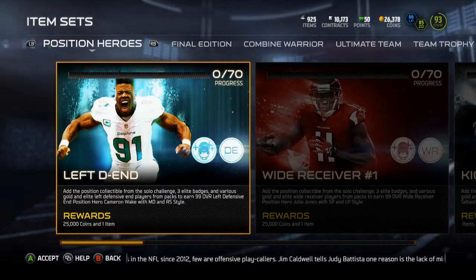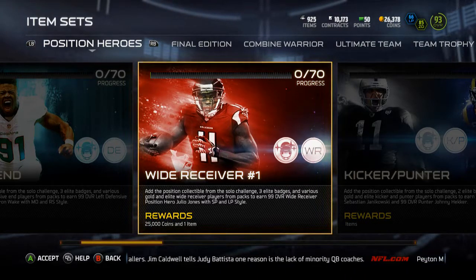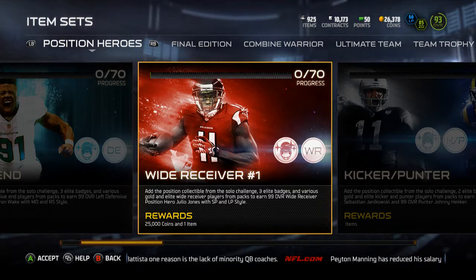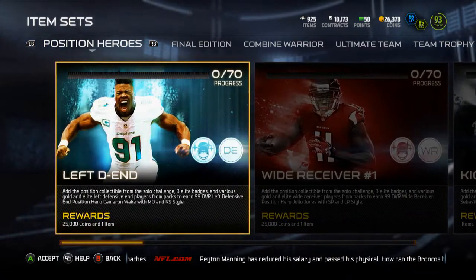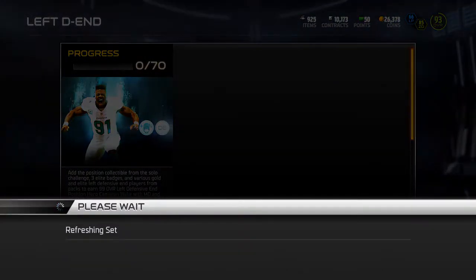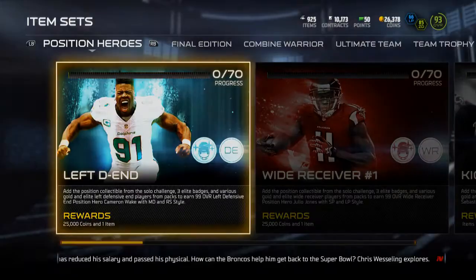What is up guys, it's Nick, and today I'm going over the new left end collection and the wide receiver number one collection, which means they're going to make more wide receivers — always good. It would have been pretty annoying if they only made one corner and one wide receiver. This is the first set for the wide receiver and the left end. I believe they added one more elite badge — it was two before and now it is three.